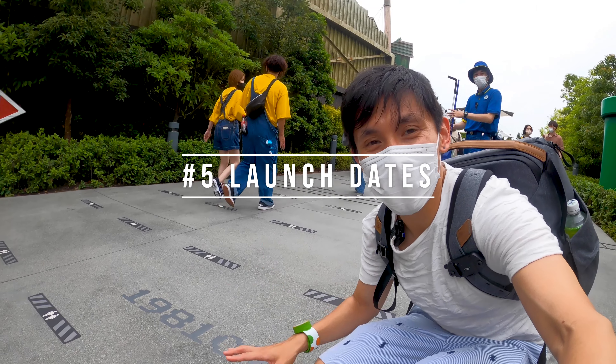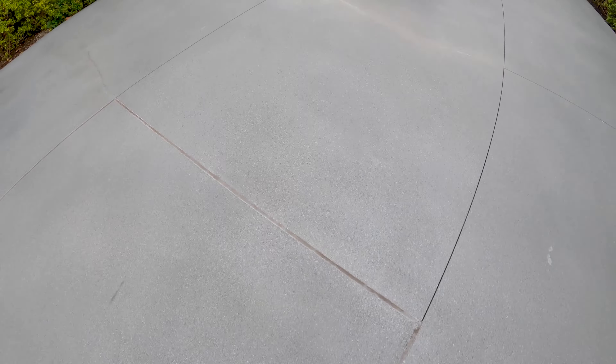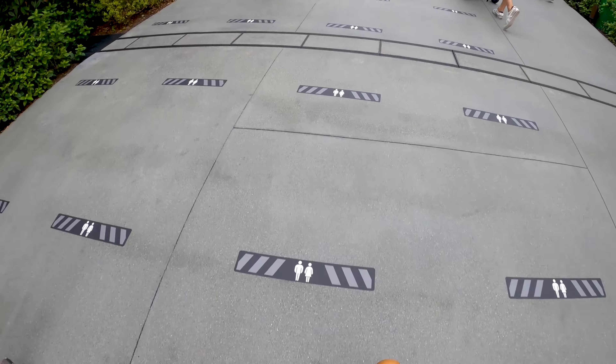Number five on our list is the special date markers on the ground. The numbers on the ground actually start with 100 or 200, kind of like how the points count while playing the Mario games. But as you walk along, they slowly become the dates of when the game started to release and correspond to a bunch of the major releases. The first one is when the first game was released in 1981.